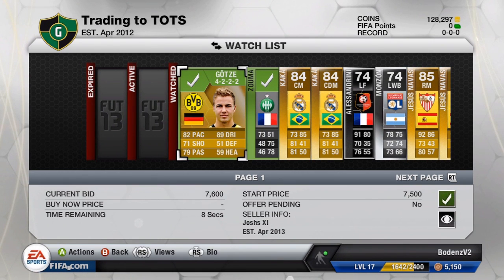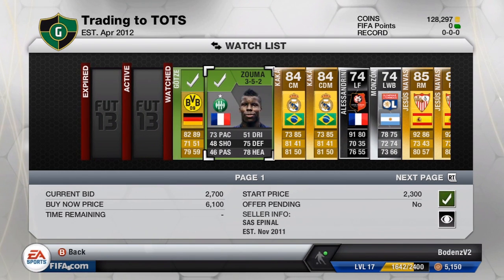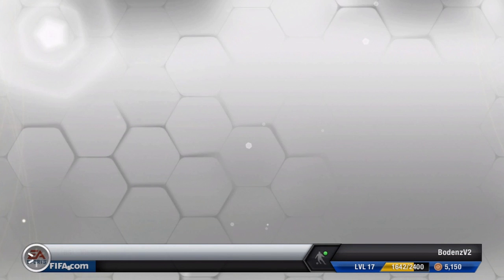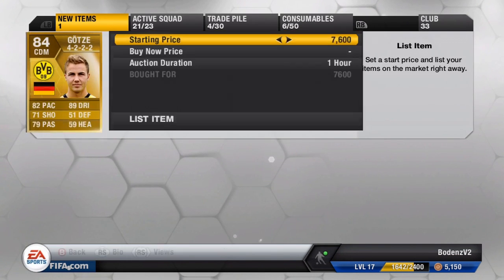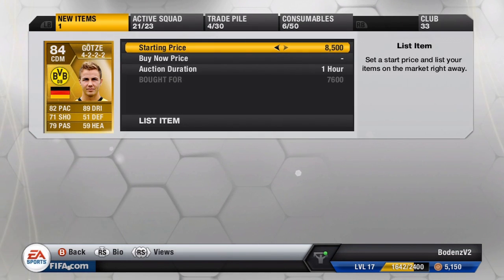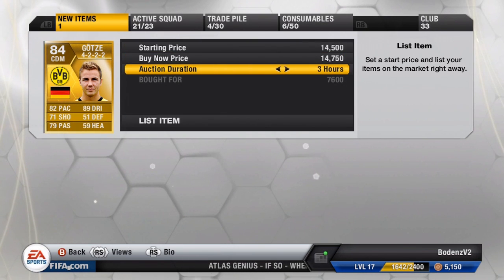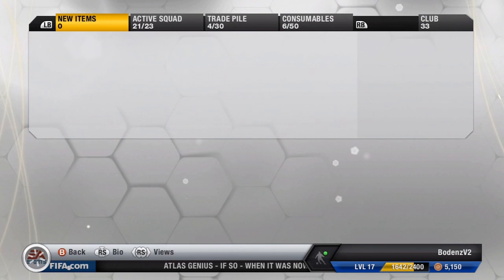Here we're going to pick up a Gertzer — we were also trying to get that centre-back Zuma but didn't get him in the end. This Gertzer we got for 7,600 coins in a CM Convert position, and with all the hype around him lately his price has risen quite a considerable amount. We're going to try and sell him for 14,750 coins on a buy now — that's about 6.5k profit, which is really, really nice, especially considering he only costs 7.6k, so we're nearly doubling our money.